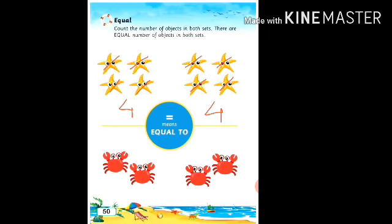Now count the crabs. How many crabs are there in the first set? One, two — there are two crabs. And in the second set, how many crabs are there? One, two — two crabs. Two equals two. There are equal numbers of crabs. This is our equal sign — a sleeping line and once again a sleeping line — it becomes the equal sign.